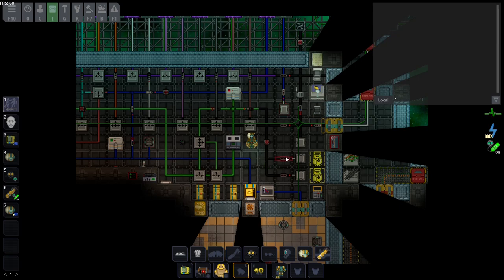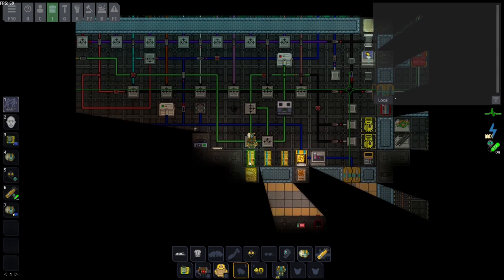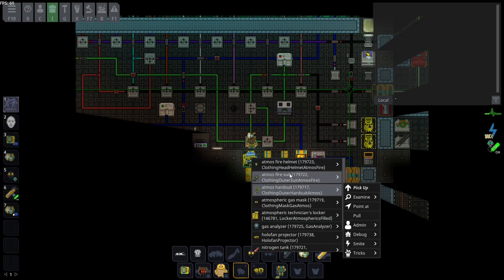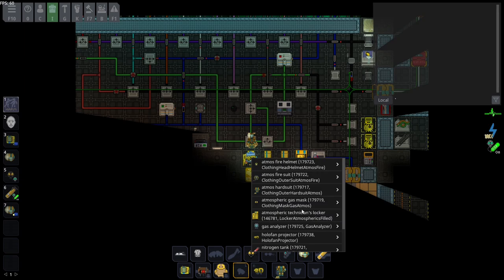When you spawn in at the beginning of the round, you need to make sure you have these basic things. Come to a technician locker and make sure you've got everything basic to being an engineer. Hard suits are quite important to Atmos because you are working with gases — if you open a pipe and there's plasma in it and you don't have your internals enabled, your body is not going to be having fun.